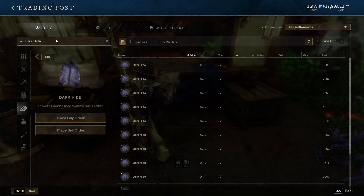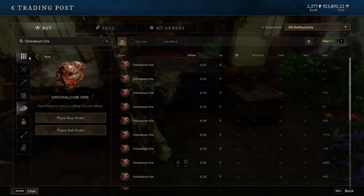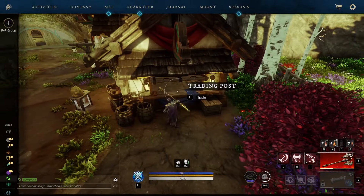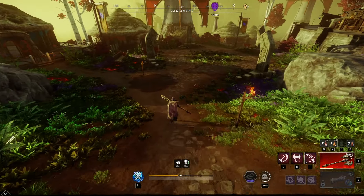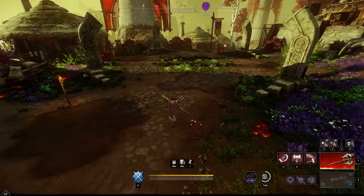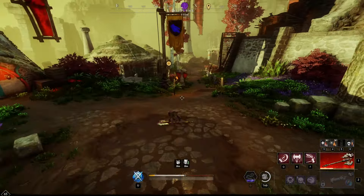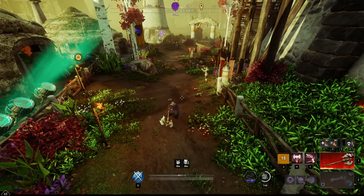Last but not least, we've got good old-fashioned Orichalcum Ore, which on Marama is currently at 0.49 — probably at the bottom of this list of the top four. However, it's definitely worth calling out. The next portion of the video, I'm going to be calling out the best locations to farm these top four resources to make sure you're maximizing your overall time gathering these expensive resources. So let's go ahead and get started with Ironwood.